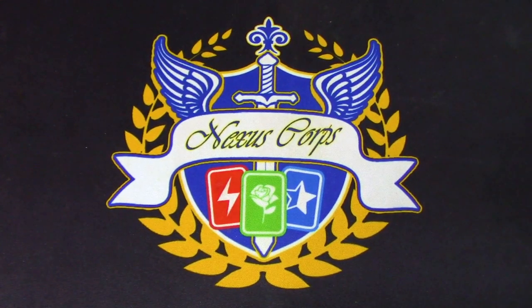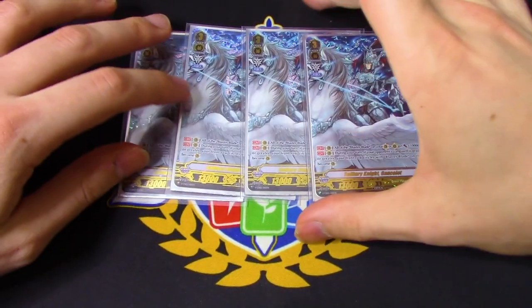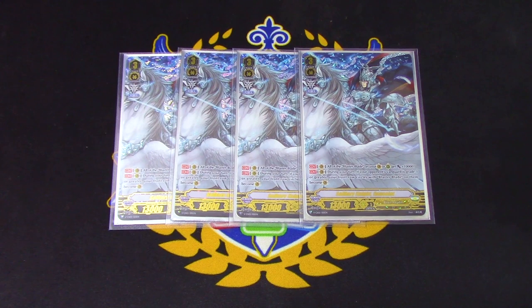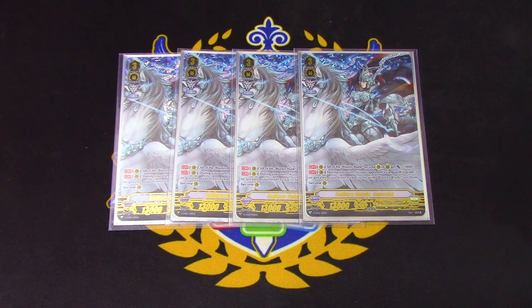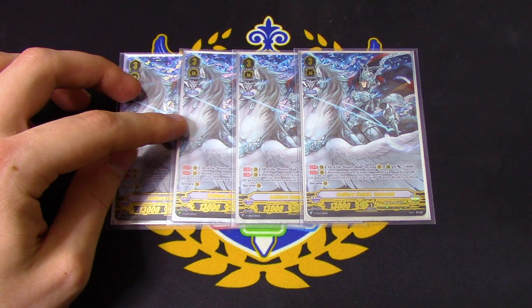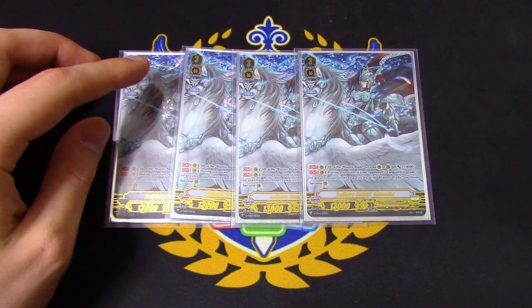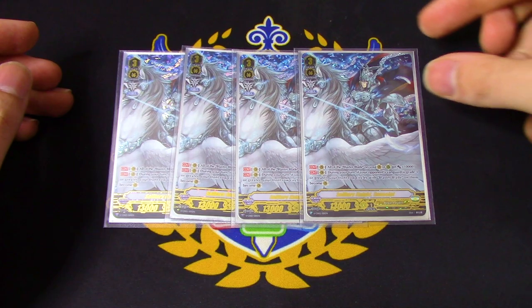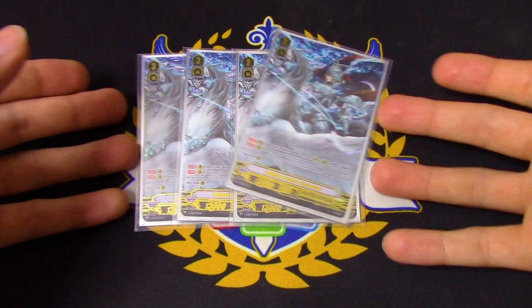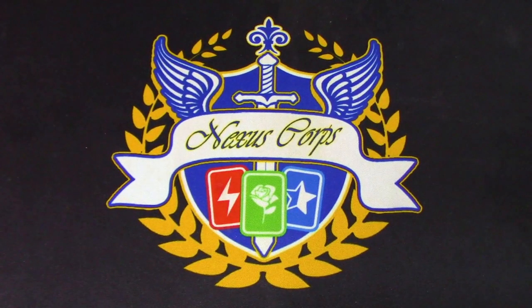Next up, we're going right into grade threes. Four copies of Solitary Knight Gansalot — it's a Gansalot deck, you know. Gansalot's skill gives all your Blaster Blades 10k passively if you're on a Vanguard Rearguard Circle. The other skill is when your opponent's Vanguard is grade three or greater, your front row Blaster Blade Circles become Vanguard Circles, so your Blaster Blades get their Vanguard skill and also get to drive check. Three drive checks in a turn is pretty cool — that's the focus of the deck.